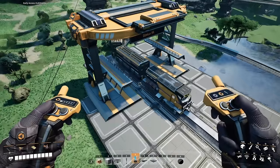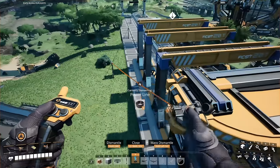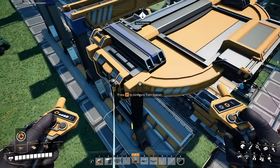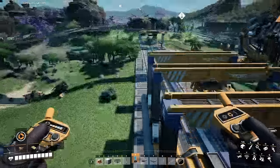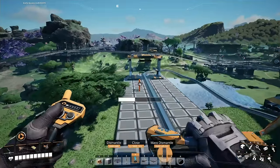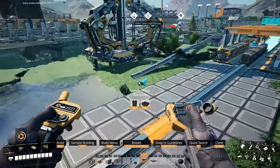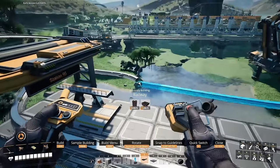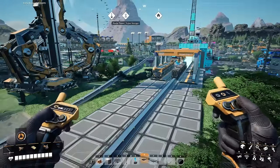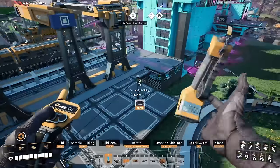You can power your rail network by connecting a single train station to your power grid. Rails carry electricity through them, so by powering a single station you can essentially power any and all stations and freight platforms connected by rails in your rail network — meaning you do not have to power every single station individually. You can avoid dragging a complicated and ugly mess of cables and power poles across the map. As long as you power one station and everything is completely connected by rails, you power everything in that rail network.